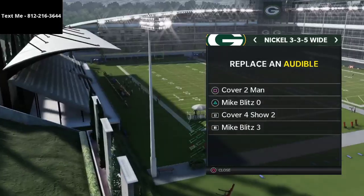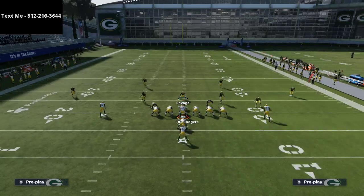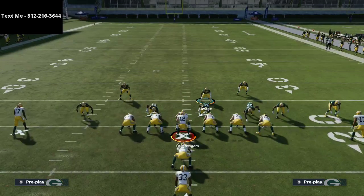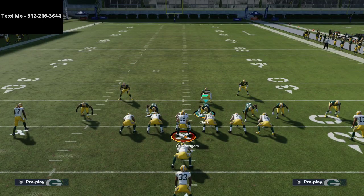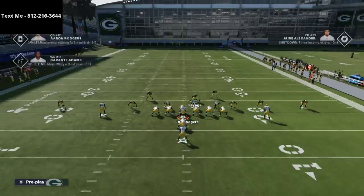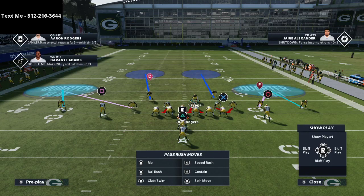The play we're going to use to stop the run is Cover 4 Show 2 — we might also use some man-to-man coverage but primarily basing out of Cover 4 Show 2. This is an excerpt from my 3-3-5 Wide defensive ebook, available in the description for just $15, which shows you how to stop every run and every passing concept in the game. You're going to shift your defensive line to the side of strength — in this example, to the tight end side, so shift right and crash the defensive line out.